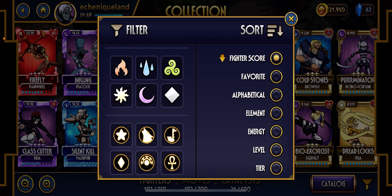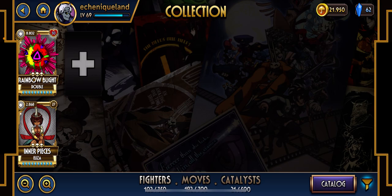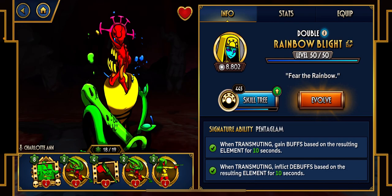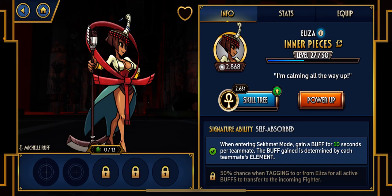The system is very simple: water is going to beat fire, fire is going to beat wind, wind will beat water. And then you have light and dark — they beat each other. You have some characters, a few of them, that have no element. That's the case of this specific Rainbow Double, and this Eliza — a very special one, Inner Pieces — that is going to be obtainable only through the gifts you receive daily.